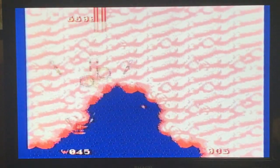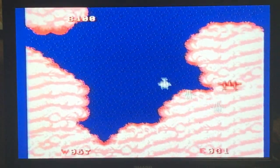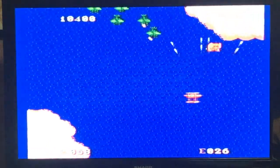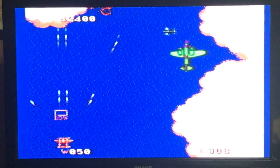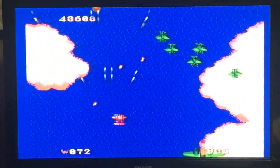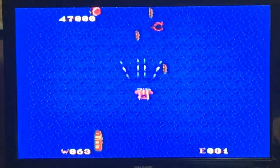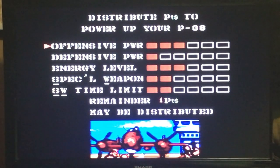We're going to get ourselves a nice elephant to take up some extra energy to help us out. We're going to hold on to picking up the mask for as long as possible, so we get some of those planes on our way so when we come back they're not going to be bothering us.